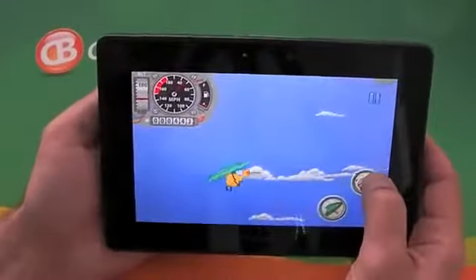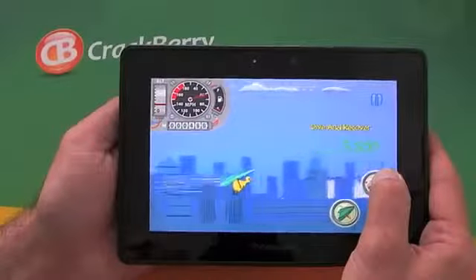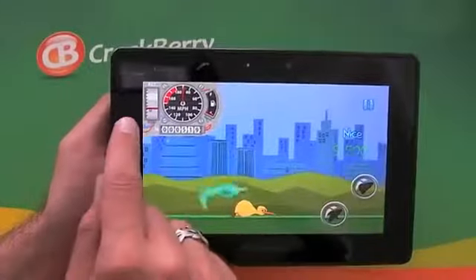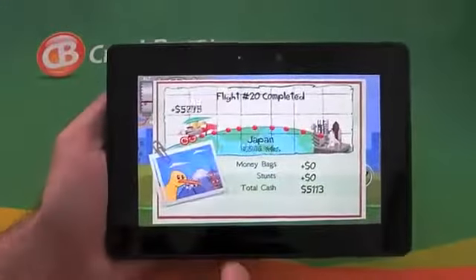It's quite smooth and kind of chilled out. In the top left-hand side you can see the distance that you've traveled; you've also got your altitude, your fuel, and your speed — that sort of thing.